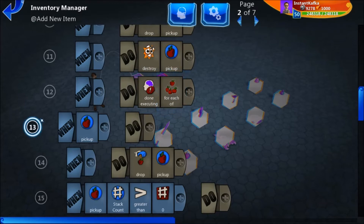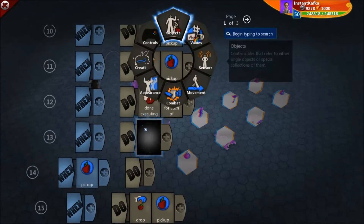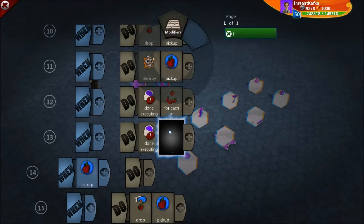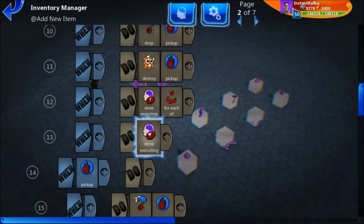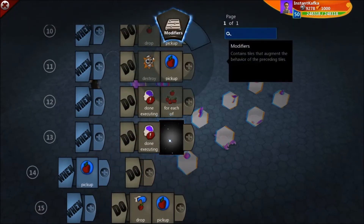And this works beautifully — or it did work beautifully. After the last patch, if I do 'done executing,' I have no 'for each of' anymore. It just disappeared. We still have the 'call page' which works similarly to 'for each of' but it exits the page that's being called, if you're using that. And 'done executing' by itself finishes executing for the rest of the page. But the 'for each of' no longer exists.